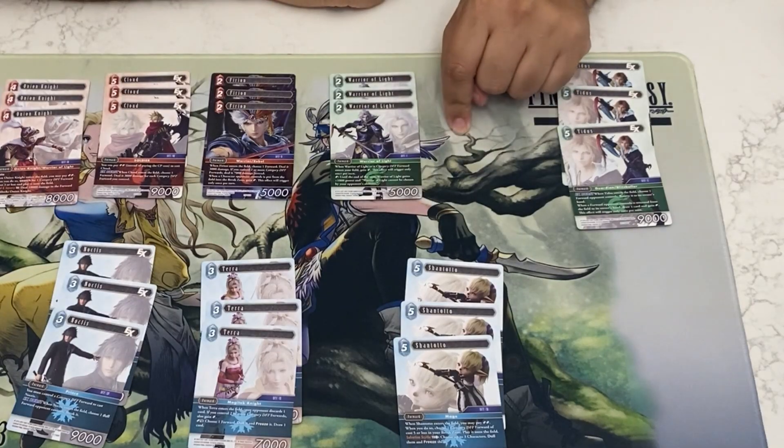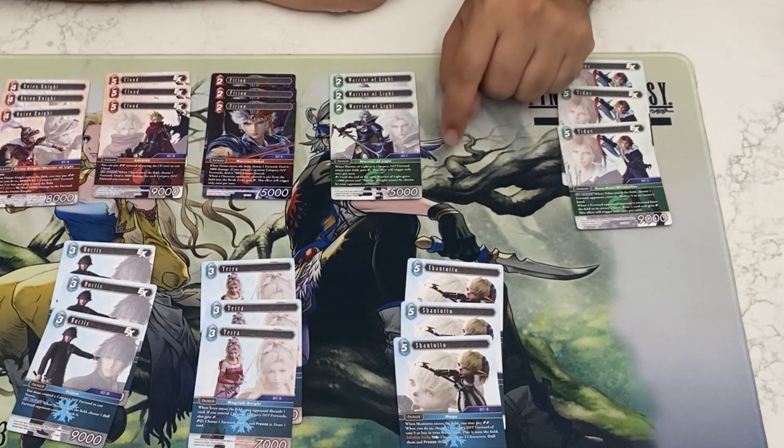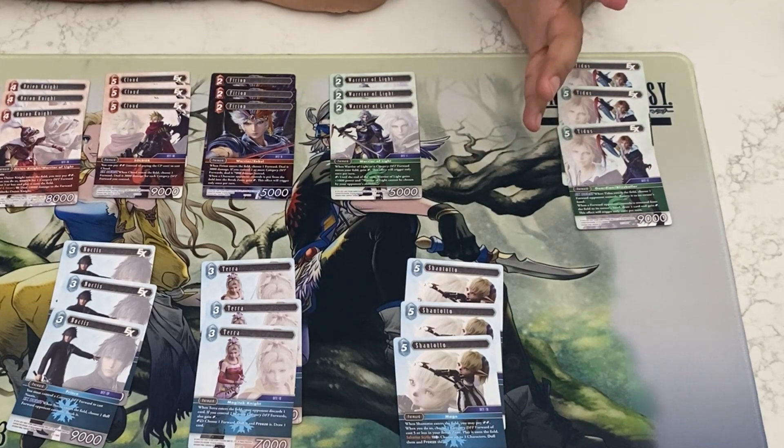Next up we have Warrior of Light. Whenever a DFF forward or itself comes into play, you get a crystal — it's a once-per-turn effect. You can also use a crystal to pump Warrior of Light for 1k, and it can't be targeted by abilities until end of turn.